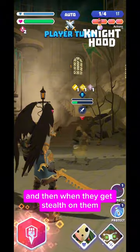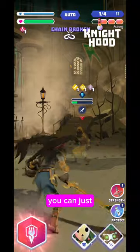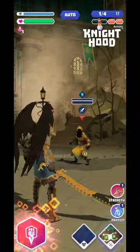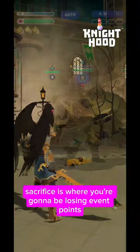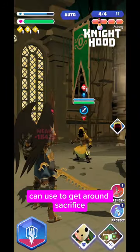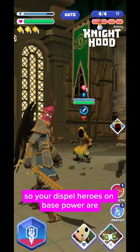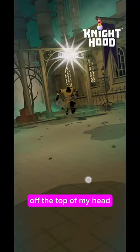When enemies get stealth on them you can dispel it, which is handy. You can just slap them with a hero power if you want, but you can dispel it and then finish it off with your weapon. The same works for sacrifice as well. Sacrifice is where you're going to be losing event points because the enemy will disappear. Your dispel heroes on base power are Don Diego, Camille, Ayako, and Dokyo off the top of my head.